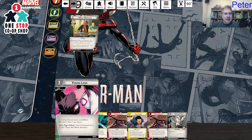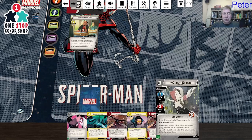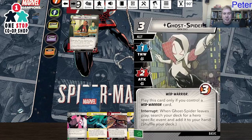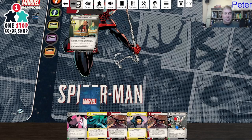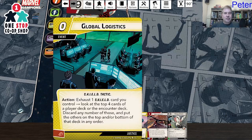The alter ego action is: heal three damage from Gwen Stacy and Miles Morales — which is awesome. I ironically have Ghost Spider / Gwen Stacy over here. My only problem is I'm not hurt at all, and neither is she. So maybe I hold on to it.